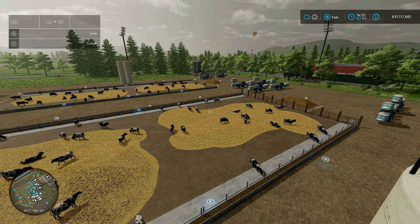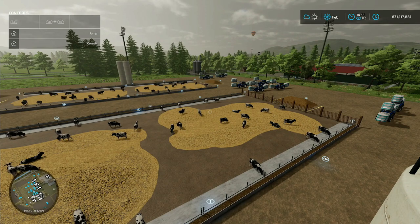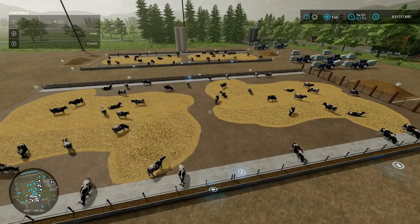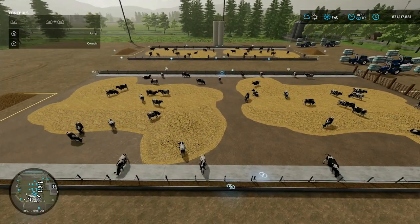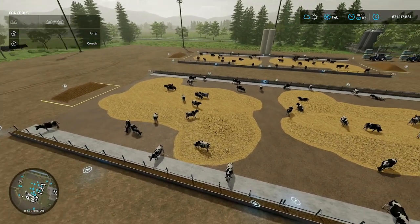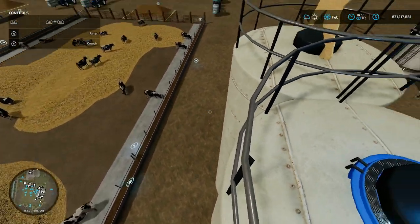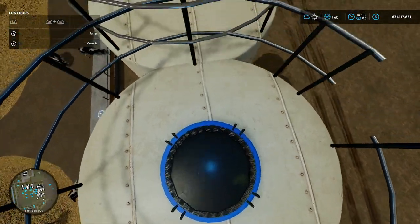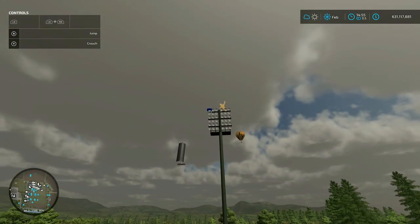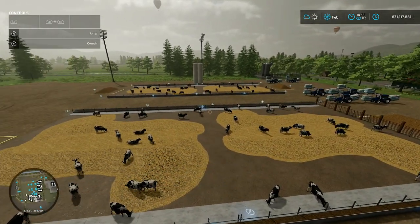Hello fellow farmers, this is Russ from Result Gaming. We're here at my brand new 8,000 cow pen setup. I took the 1,000 cow pen mod and put eight of them down in the tightest configuration I could come up with, so I can get by using just two sets of silos. I have a trick where I can put teleport things on top of objects - there's one on top of that silo way out there, which is handy for taking photos and videos from up high.